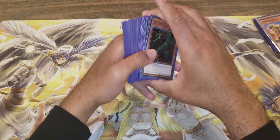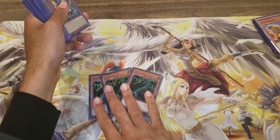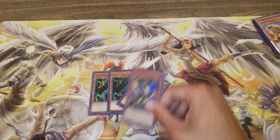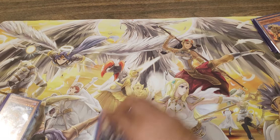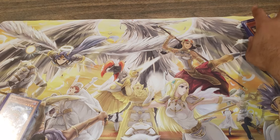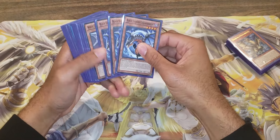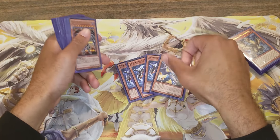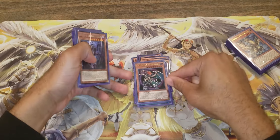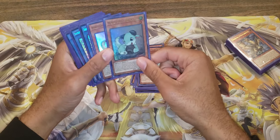Since we have no tuners we have no synchro options. The safest option to do would be to special summon this due to its effect. Now if you know you're going against a deck that is Altergeist, use it to special summon Archlord Christia. Basically you have a monster negate, they'll play one less card, they can't special summon. And if they do somehow manage to special summon, monster effects that contribute - you negate the effect. Anisaravias basically negates any targeting. Child's Guard Ring negates any of your linked monsters targeted by your Saryuja.